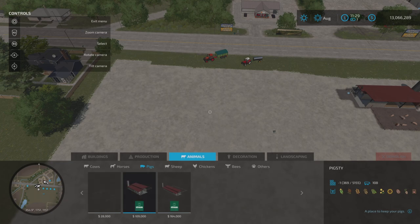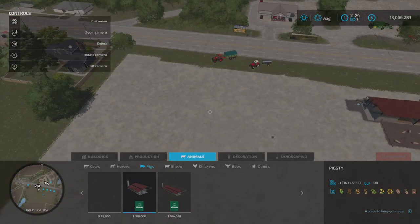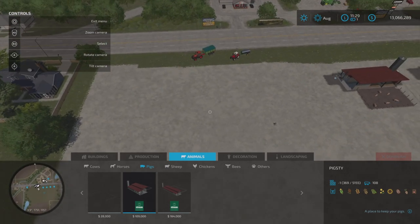Next we've got the pigsty - that's 11 slots normally, holds 108 pigs, and costs 109,000 to buy. Then at the very end we've got the pigsty large: that is 13 slots, holds 270 pigs, and costs 164,000 to buy.